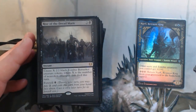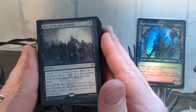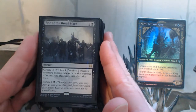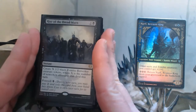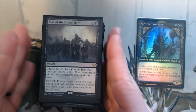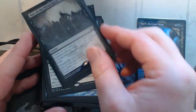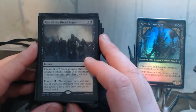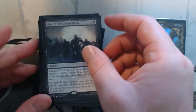Rise of the Dreadmarn — this is a kind of board wipe incentive. I will try to foretell this and then create zombies for every creature that died, and it's only one black mana. You can always hold up one black mana — I'm holding up black mana for Narfi anyway, so you're kind of doubling up on holding it up. When a board wipe happens, you're going to have ten zombies still.